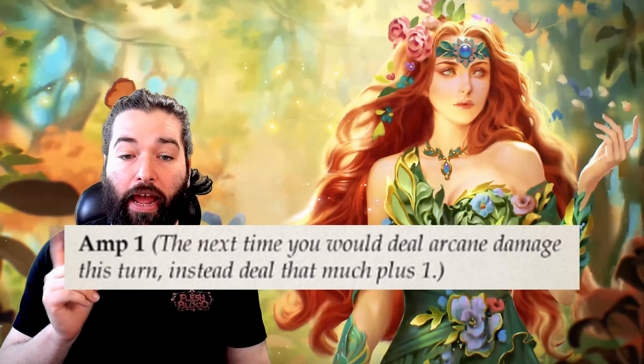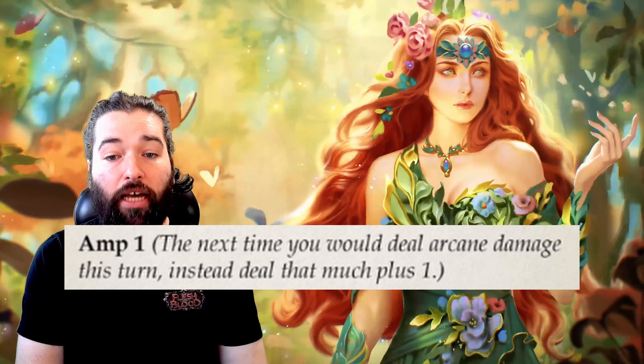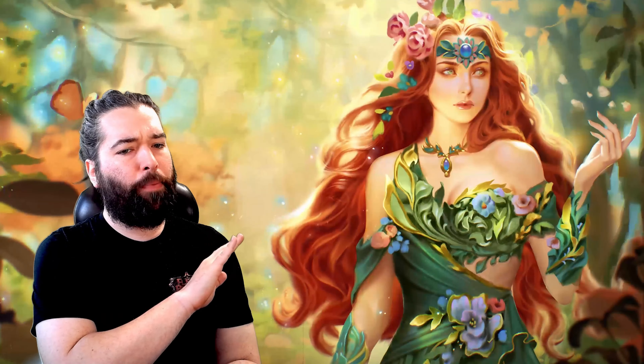So what changed? Remember how I said there was no practical way to modify the damage? Well, that all changed with Rosetta. We gained a ton of cards with the keyword AMP, which increases the damage dealt the next time you would deal arcane damage. AMP completely unlocks this weapon's potential and unleashes a monster on the format.